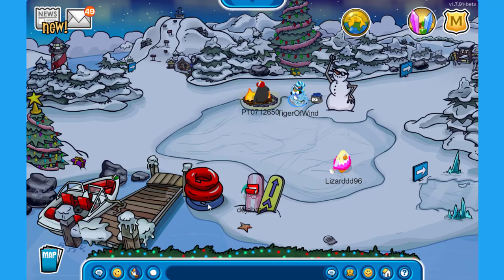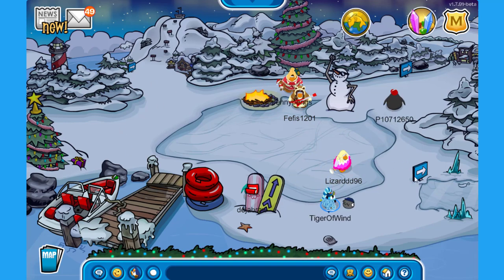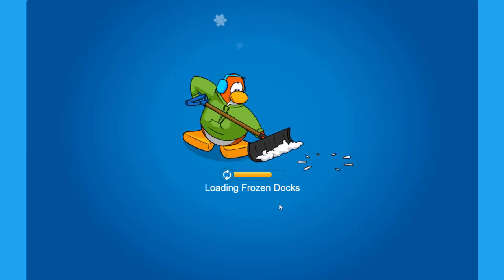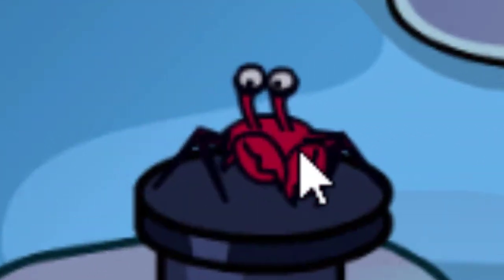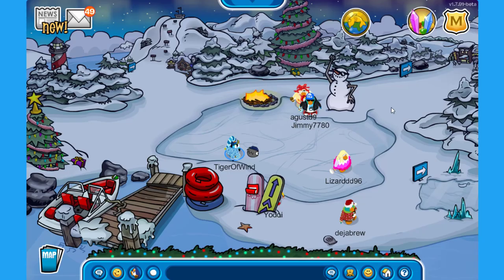Let's visit the dock area. We have here a bonfire, a snowman having some fun, and some Christmas trees. I really like this music. We have here like a frozen docks area — is this new? I don't remember ever seeing this. I think this is like an exclusive room for this year's holiday party. Check it out — there's even a little Klutzy over there, or it's just a random crab. We have here a little chair, and you can even shoot this cannon. Pretty awesome, but I'm not seeing anything for us to collect over here.